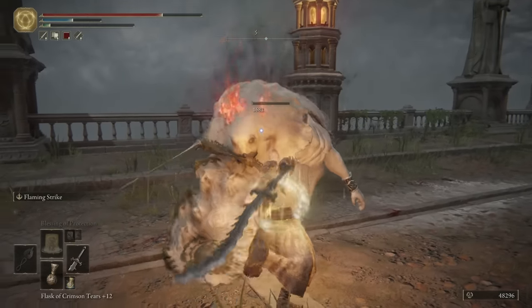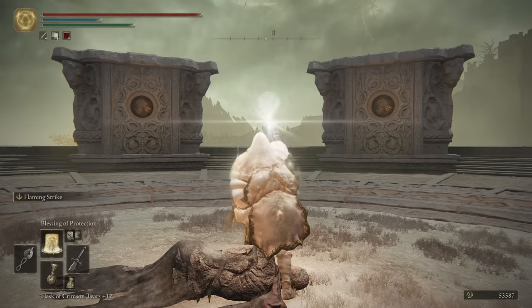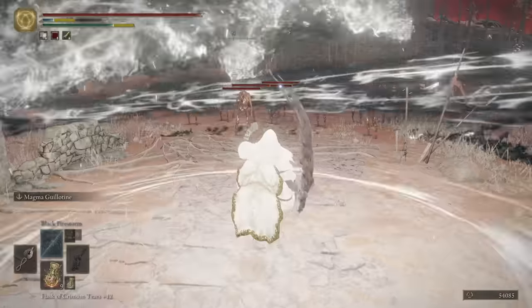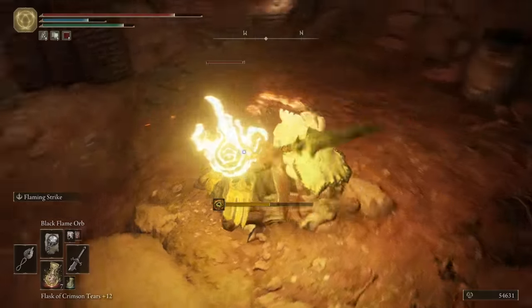Incantations. It was time to become a Godslayer. At this point, the hardest part was finding all the gear pieces I wanted to equip. Liurnia's Divine Tower was the first stop of our ascension. The firestorm sucks. Okay, the black wave is a bit better.